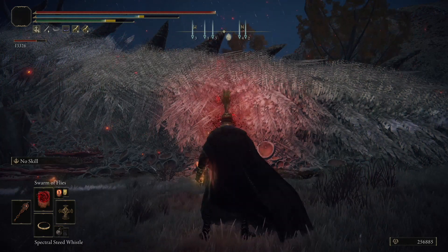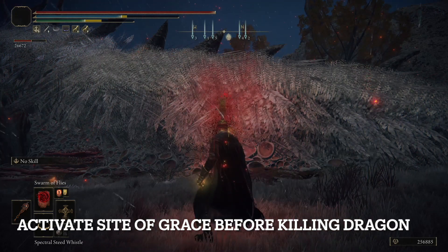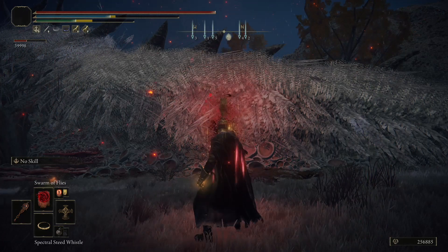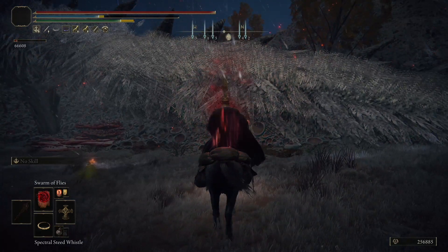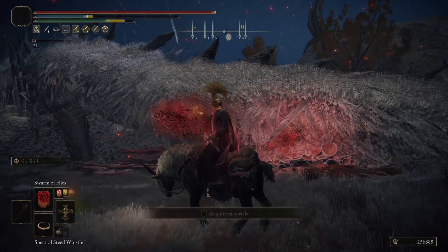First step: activate the Site of Grace — it should already be activated. Second step: deal a huge amount of damage. When the dragon is on really low health, use your mount and use your last Swarms of Flies.